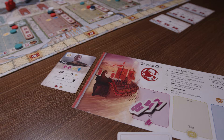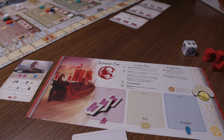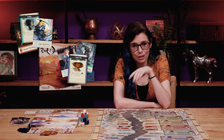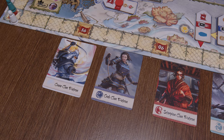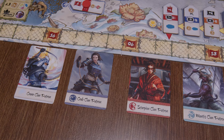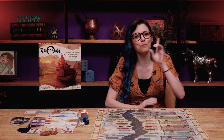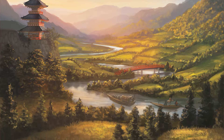In River of Gold, you'll play for one of four clans, and in the optional included mini-expansion, draw on powerful patrons to wield the elegance of the crane, the strength of the crab, the cunning of the scorpion, or the stormy might of the mantis in building the finest trade route through Rokugan.